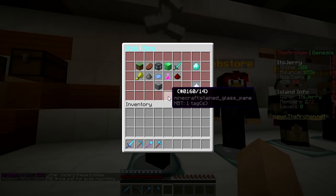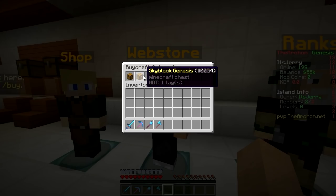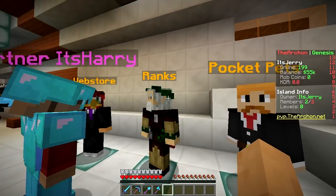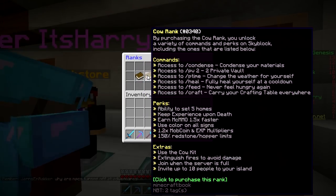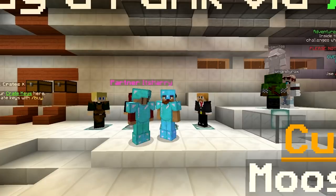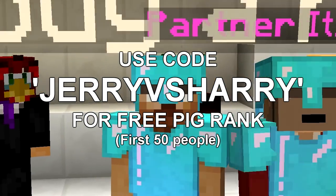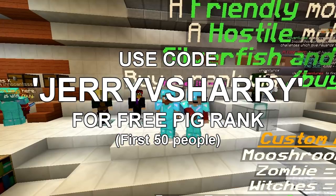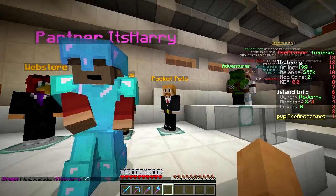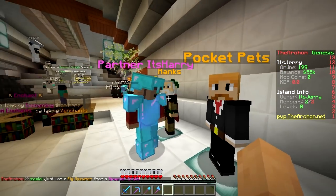The shop still seems to be the same. No new VIP items. For all your keys and stuff you can go to shop.thearchon.net. The ranks - the pig rank, car rank - you can actually get a free pig rank if you use the code JERRY VS HARRY, all caps, in the store. The first 50 people to use the code get the pig rank completely for free. So make sure to be fast!